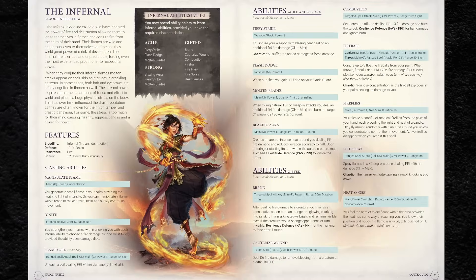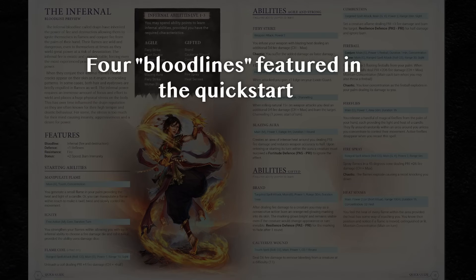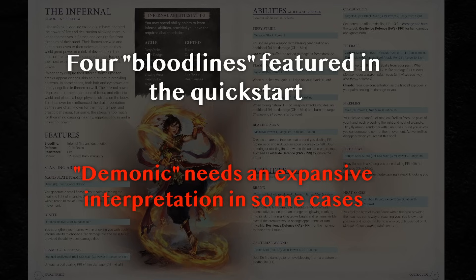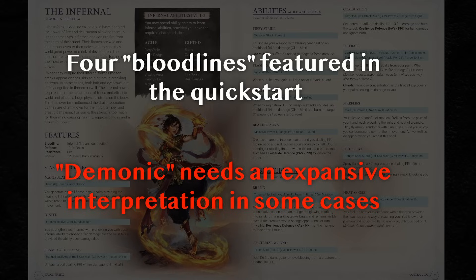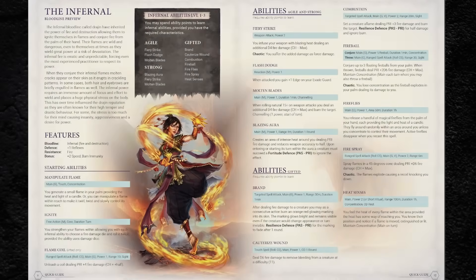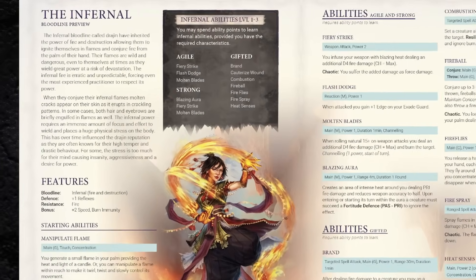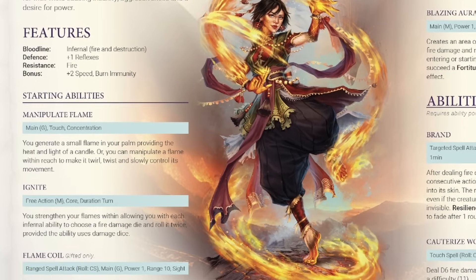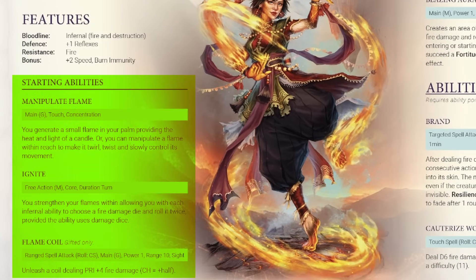So what about the actual player options? In the quick start, there are 4 so-called bloodlines detailed. These define the type of demonic power that your character is born with, and the full game will have at least 3 more. The word demonic might be slightly misleading because the different bloodlines don't all seem thematically connected to traditional notions of demonic or hellish domains. The infernal is obviously the smallest stretch of the imagination — a character with this bloodline has the power of fire and destruction, including brief periods of self-immolation as part of their powers.